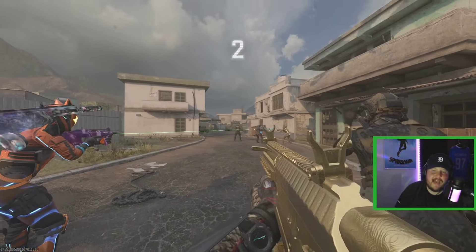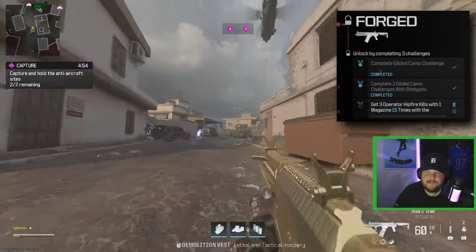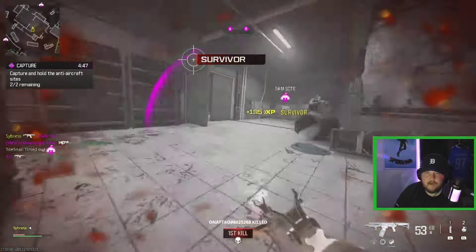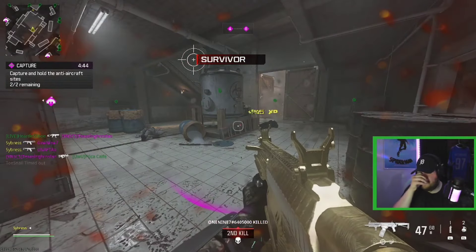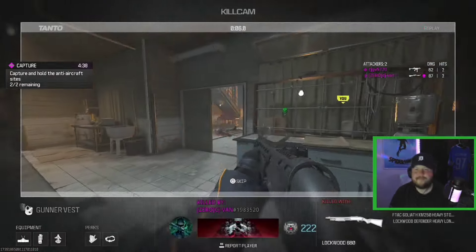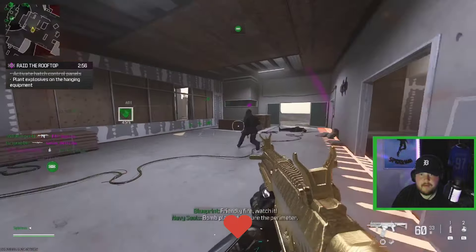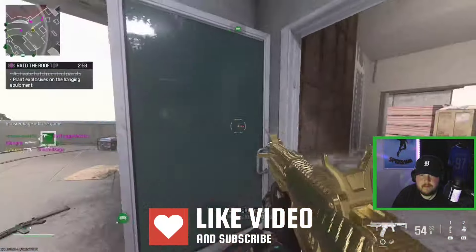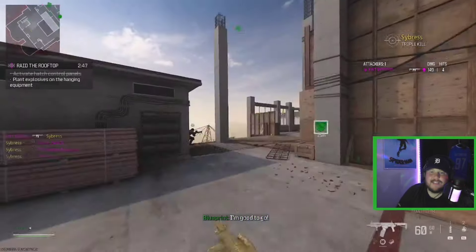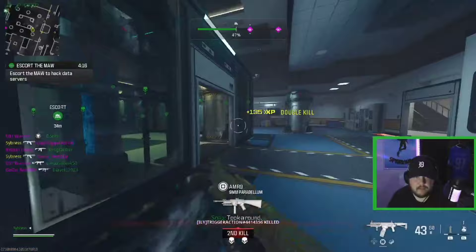The last shotgun we have is the Haymaker. We need three hipfire kills with one magazine, 15 times. It should be very easy with the conversion kit on it. Let's see if we can get it quick. There we go, let's go baby. I had to scratch my nose and I still got the one. Let's go! This conversion kit is still broken, I swear.